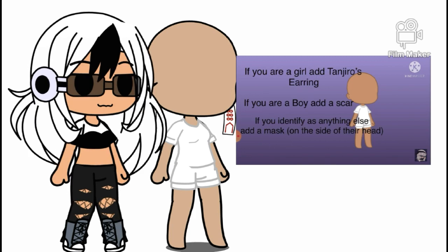If you have Tanjiro's earrings, if you're a boy, add a scar. And if you identify as anything else, put a mask on the side of the head.